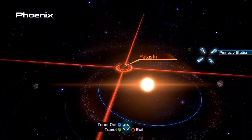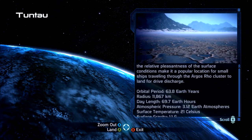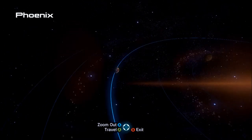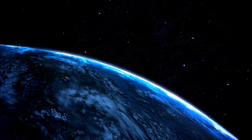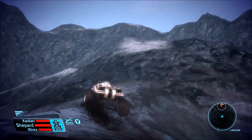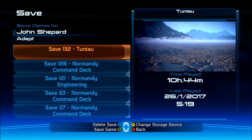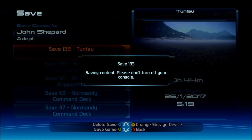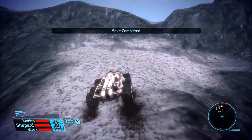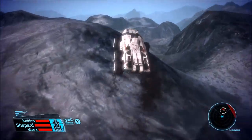Yeah, okay, so it's in the other one where Pinnacle Station is at. We already scanned here, didn't we? And this is the planet we're looking for - starts with T. Did not mean to zoom out, but let's go explore the planet. Looks like we're closing in and we've got some red on our radar, which means enemies.